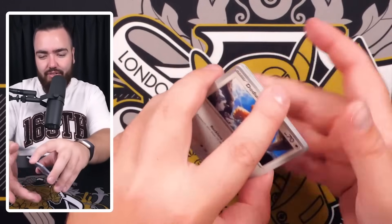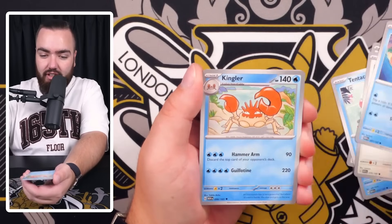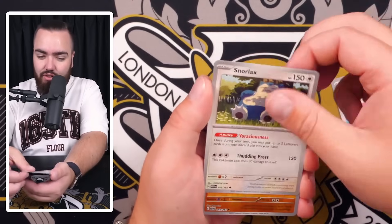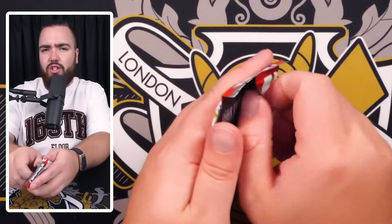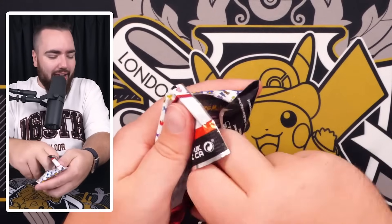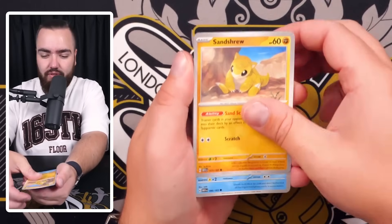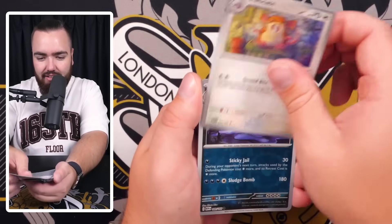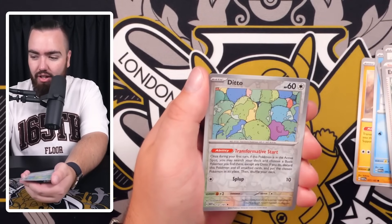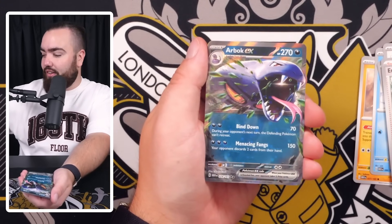Pack five: Doduo, Rattata, Squirtle, Kingler, Sandslash, Snorlax, Machop, reverse Grimer - that's not gonna do it for me. Last pack of this booster bundle: not even a holo energy, very disappointed. Sandshrew, Seal, Doduo, Rattata, Nidorina, Erica's Invitation - yes! Muk, reverse holo Ditto - no art rare, no special illustrated rare - and an Arbok EX as the final card. The crowd goes wild.